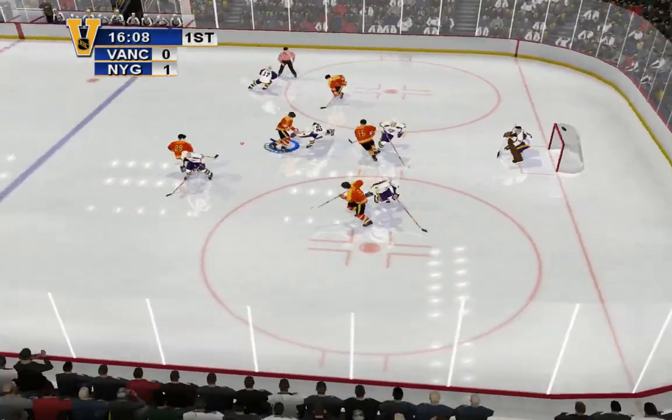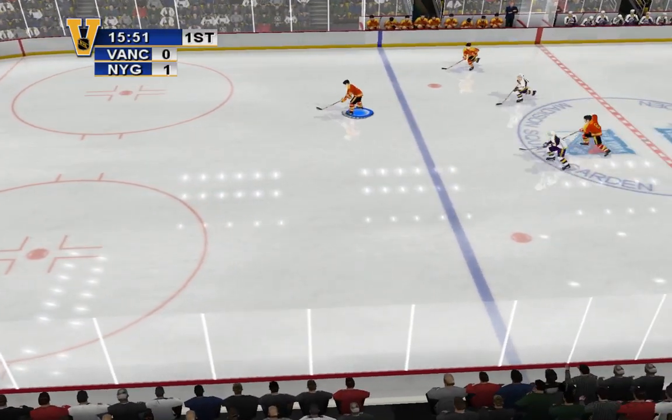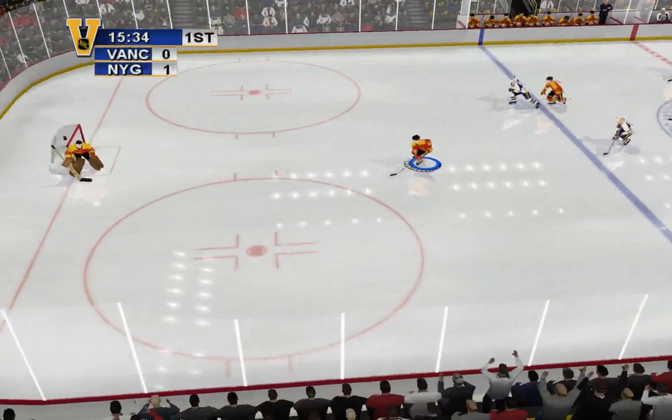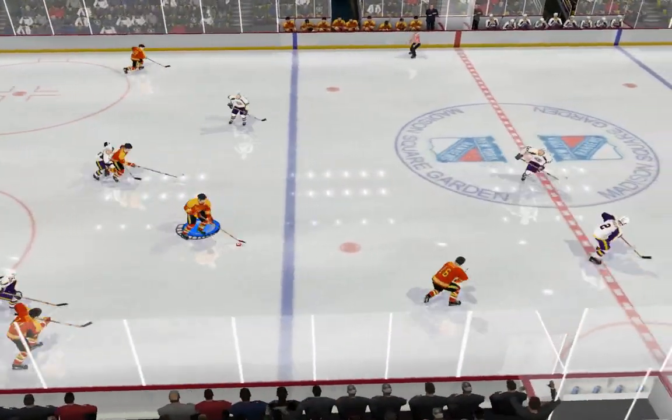The face-off goes to Vancouver. For Spockup takes possession of the puck. Remember, use the control pad or the stick on your controller to move your player around. Advances the puck.